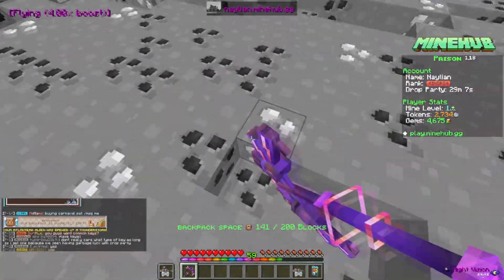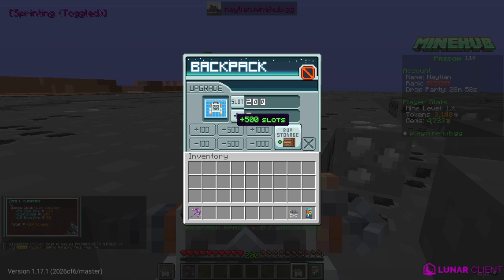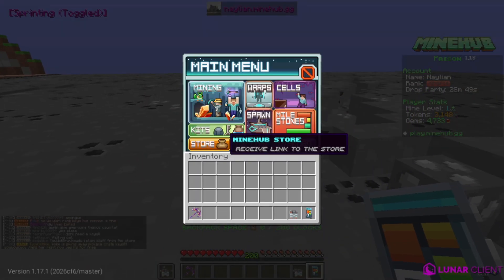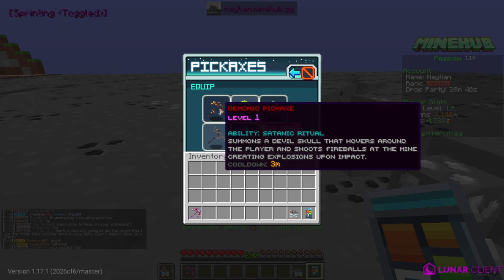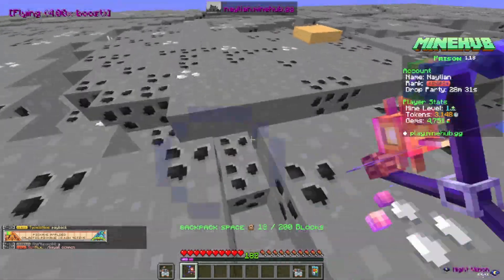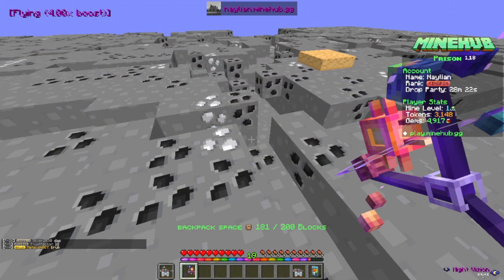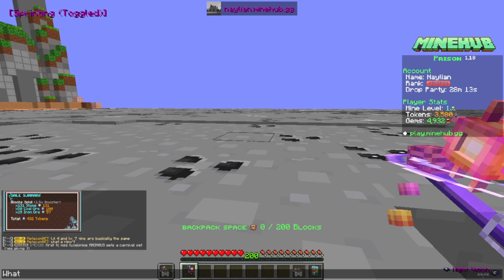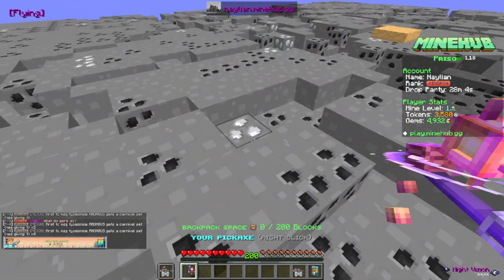We're getting a lot of gems but I'm not sure what they're doing for us. Backpack is full again — we're going to have to upgrade our backpack size. We need 10,000 tokens to upgrade the backpack. We have a mining pickaxe and also the Demonic one. Let's try the Galactic pickaxe and see what it does — it's pretty fast, it does the job. 432 tokens. Let me ask in chat what gems do.